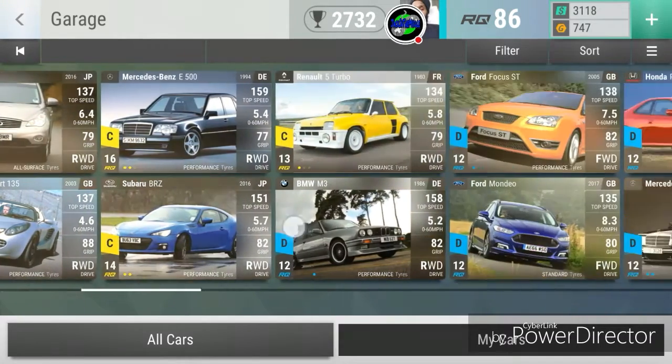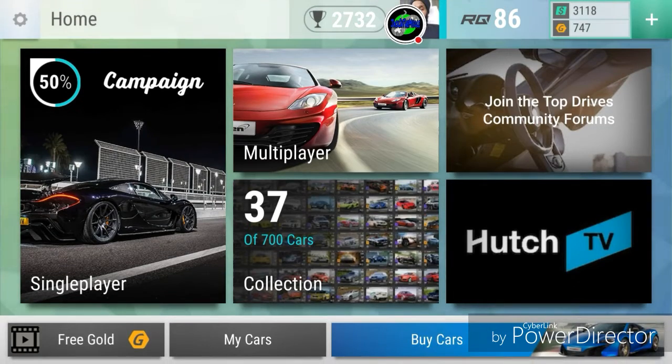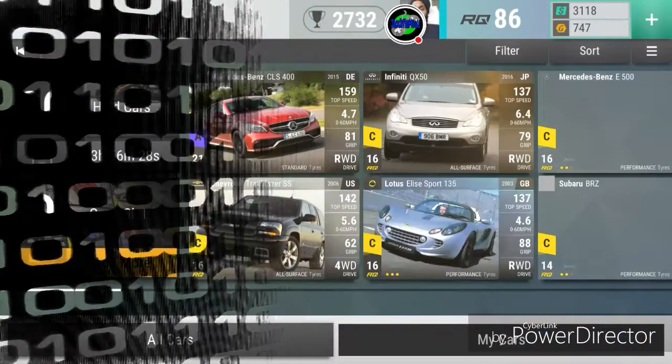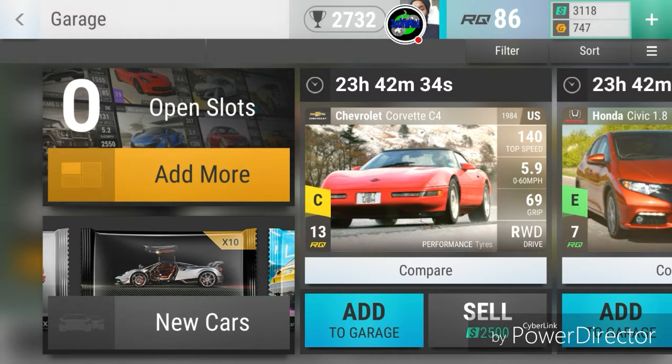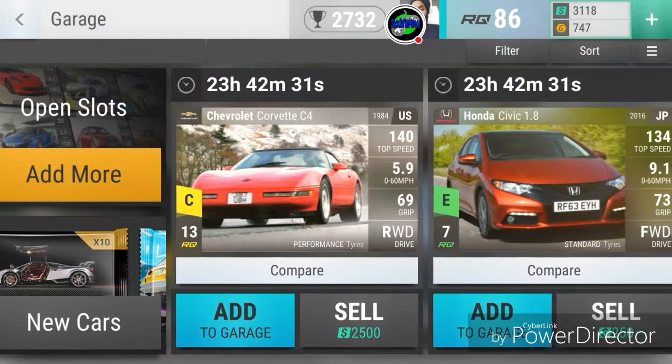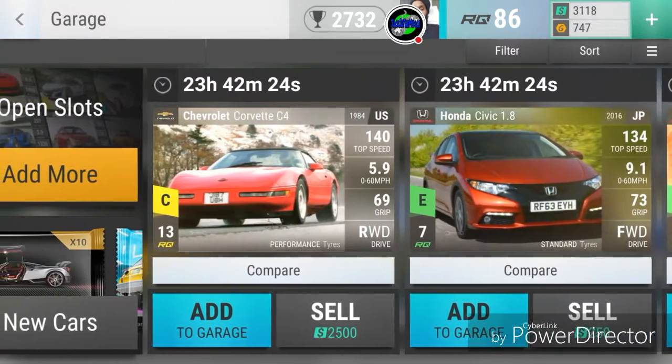Let me show you what my garage looks like right now. The game has multiplayer which gets really challenging, but multiplayer is not my main problem - my problem is that I have all these beautiful cars and I don't know which ones to get rid of. Free gold isn't working for me - it keeps kicking me out of the game again. Okay, back in the garage. Let me go ahead and show you all the cars I picked up. Look at this beauty from the first pack I opened - that's definitely going in my garage.